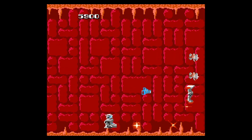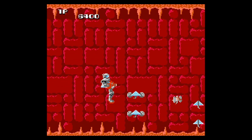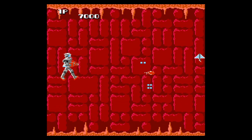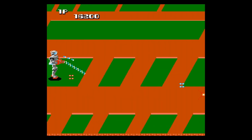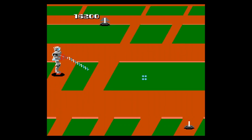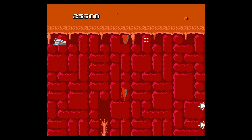On top of the cool concept of gathering parts of your ship to form a large robot — which gives you extra firepower, allows you to take more hits, and even wield a lightsaber-like sword — the game offers warps that take the player into an underworld area that plays a lot more like a traditional shoot-em-up.